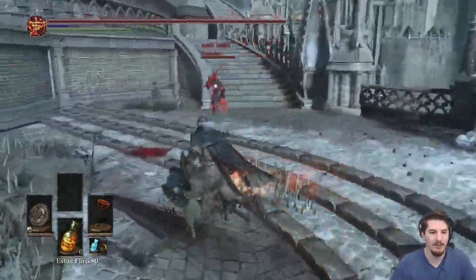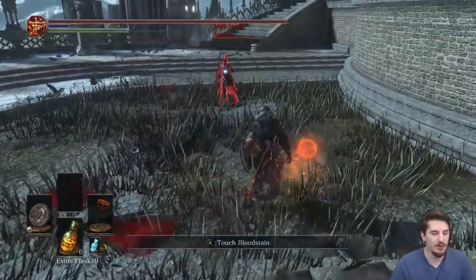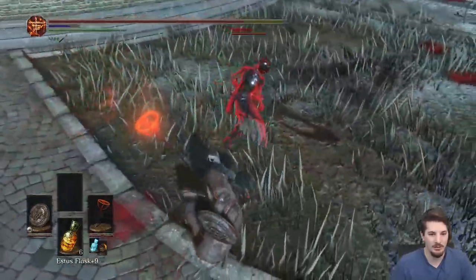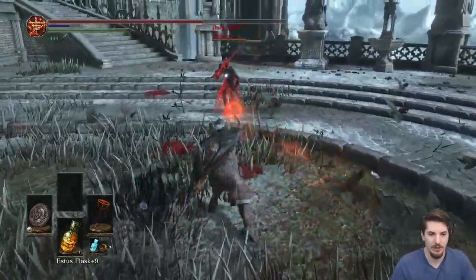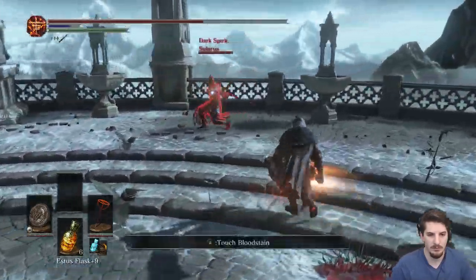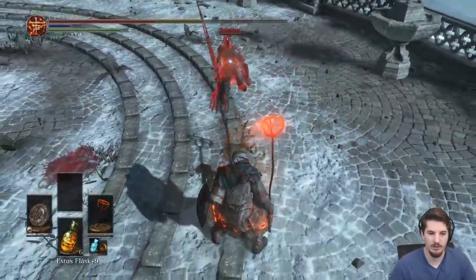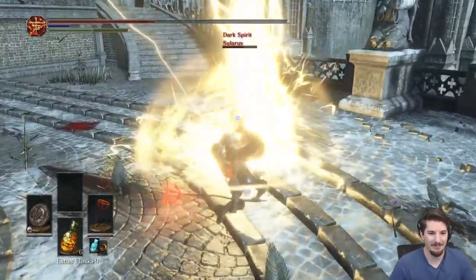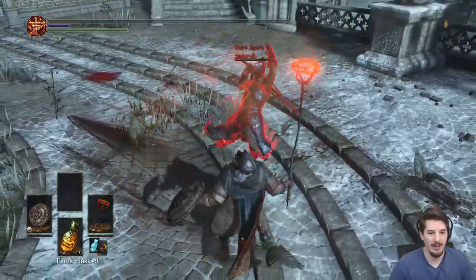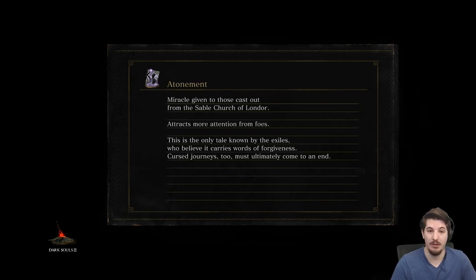Wolf Knight Greatsword — fun weapon. It did get a buff. The question is, how good is it? That's actually a solid combo — props, for real. I didn't know that that was a combo. That's a good three-hit. I wonder if you could do it with R2s instead.